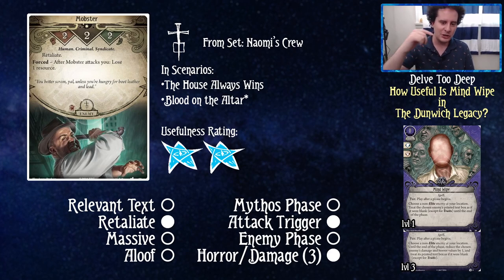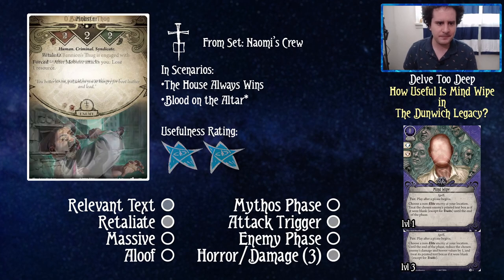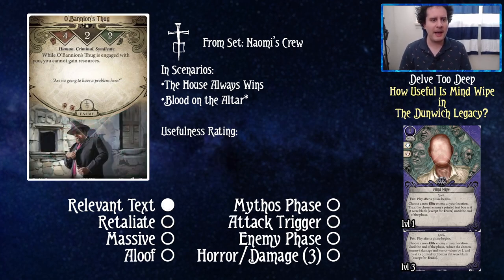Being able to remove that attack trigger makes his retaliate gone and useless — that is useful. But I think ultimately it's still only a two out of five. When I'm looking for a five or a four, I need constant ticking of the rating scale, and relevant text is the most important thing. Retaliate is relevant text, but it's not relevant enough to warrant running this card over other options.